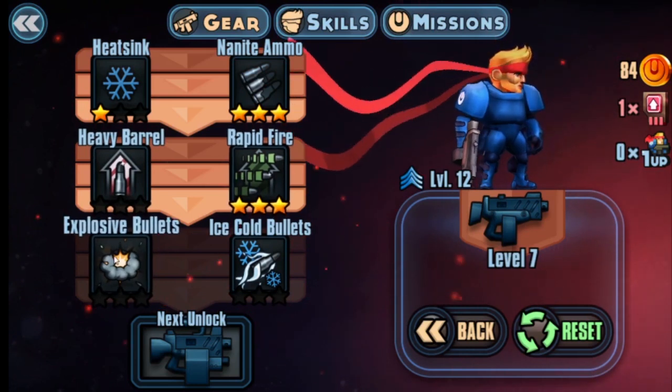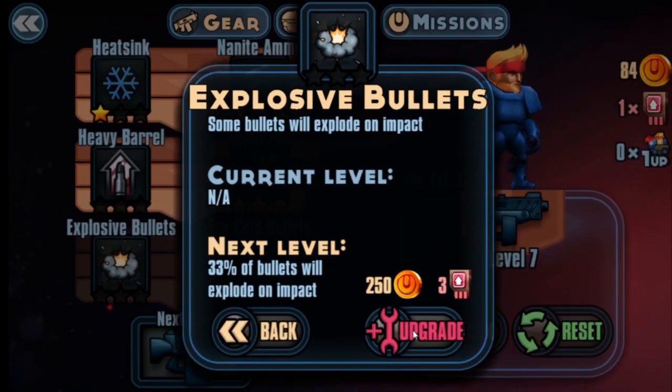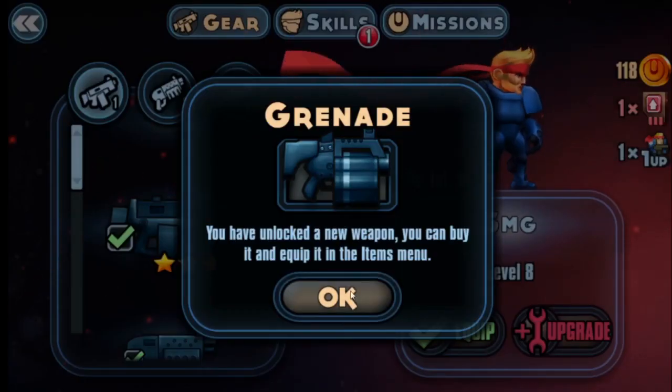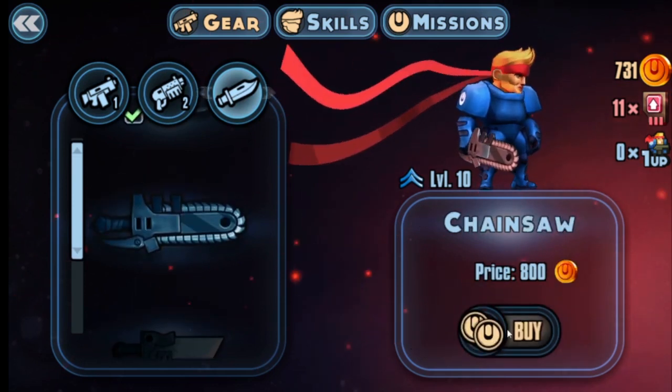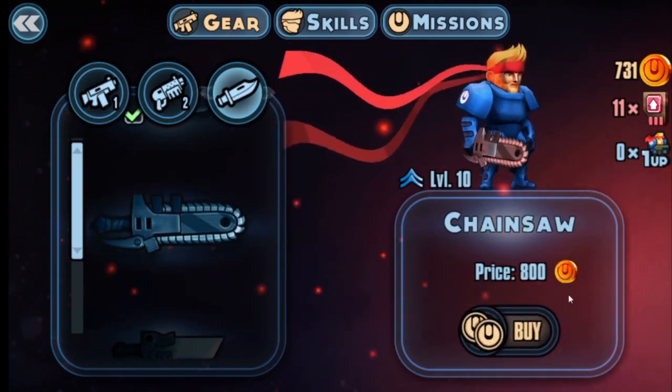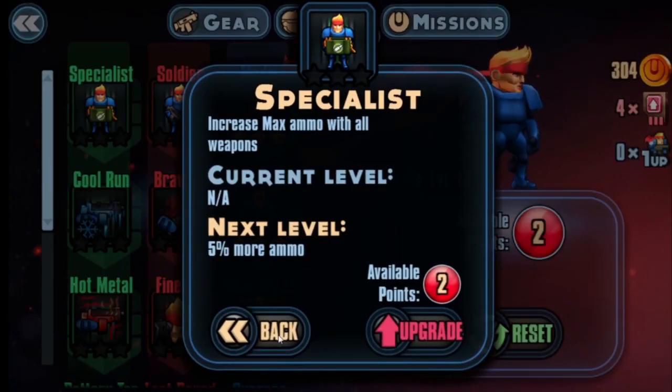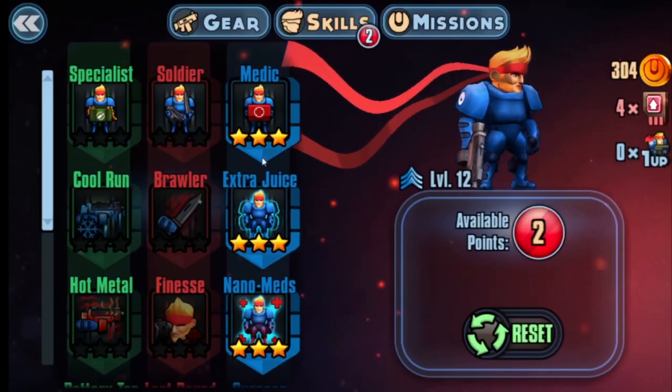By completing these upgrades, guns can eventually graduate to a better version. For example, the grenade launcher can become a rocket launcher. As for melee weapons, you begin with a knife, and then can unlock a chainsaw and a plasma cutter amongst other choices. But they cannot be upgraded. On top of all this is a class-based perk system, which consists of a soldier, specialist and medic class.